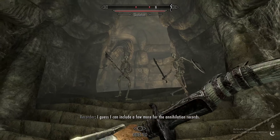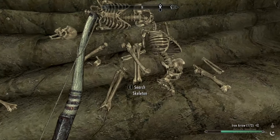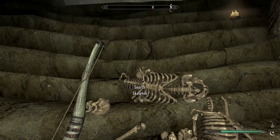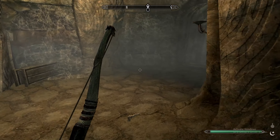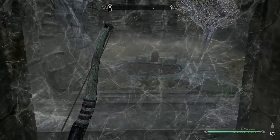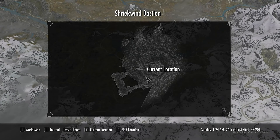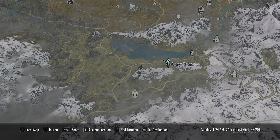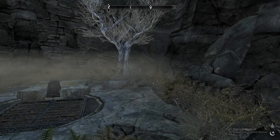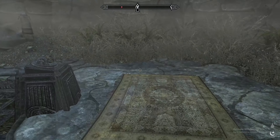I did a heart save because usually it will do a save — it will pop up top left there — but it didn't this time. Make sure it's saved. I guess I can include a few more for the annihilation records. It's a Skeletor. I mean, this could easily be just a cave, but having a quest attached to it makes me think it's more than just a cave.